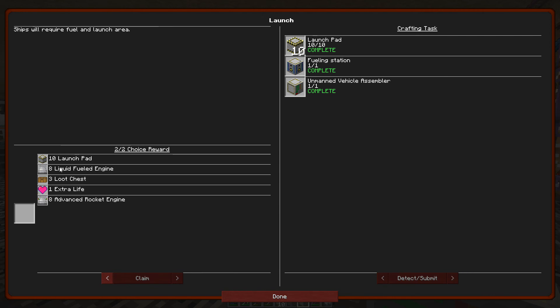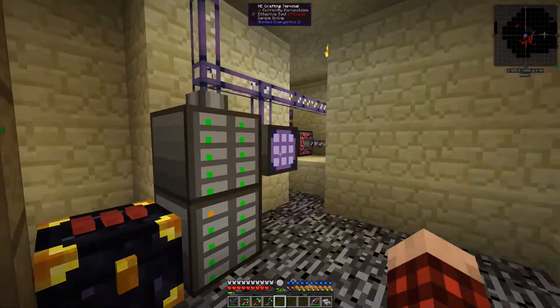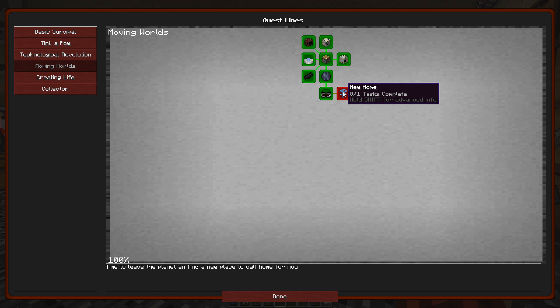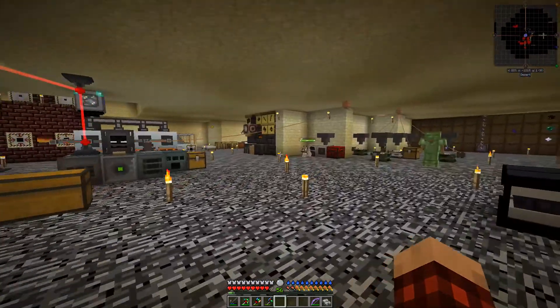We get a lifeblood crystal and some other stuff. I think I want the advanced rocket engine - let's claim those. And let's get our extra life. Nice, so we're back to nine health total. Now the last quest is 'New Home' - we need to get a light wood sapling and then we get an extra life, loot chests, another star generator, and some dragon's breath cartridges. 'Find a planet that is like Earth - you have traveled far from having nothing to space travel. Now it's time to rest on your new home planet.' I need to do some work and figure out how to get up into space.